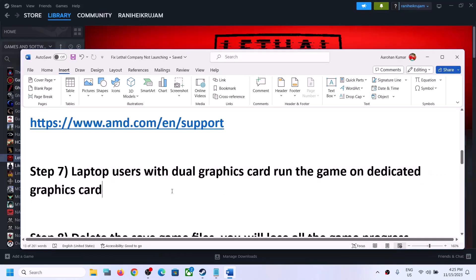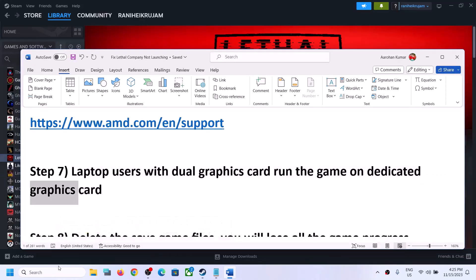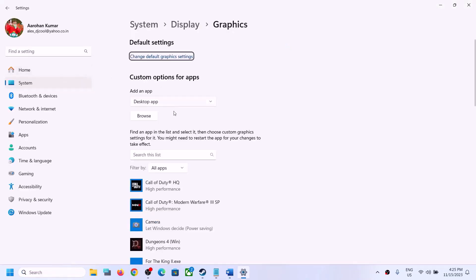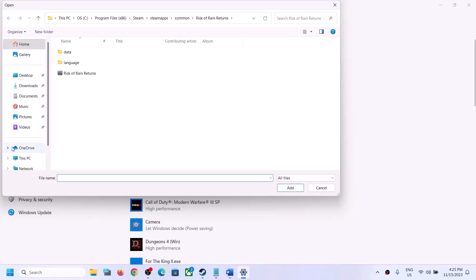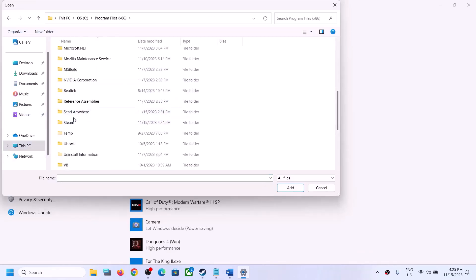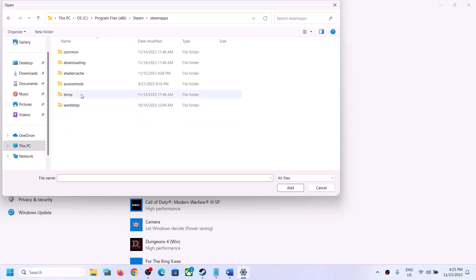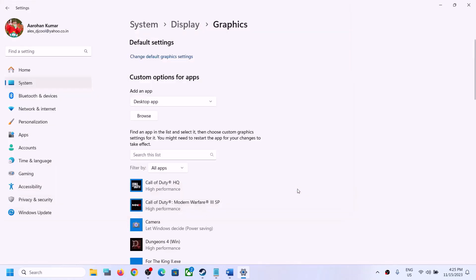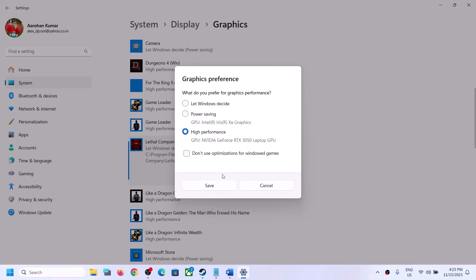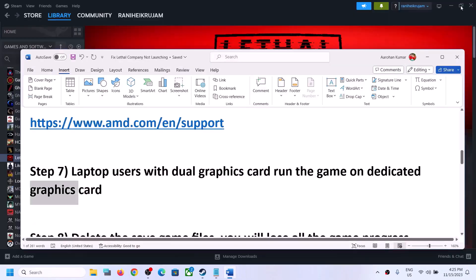The next step is for laptop users with a dual graphics card — make sure you run the game on the dedicated graphics card. Type Graphics Settings in the Windows search box and click on Graphic Settings. Click Browse, go to the game installation folder, select the game exe file, click Add. Once the game is added, click Options, select High Performance, and click Save.